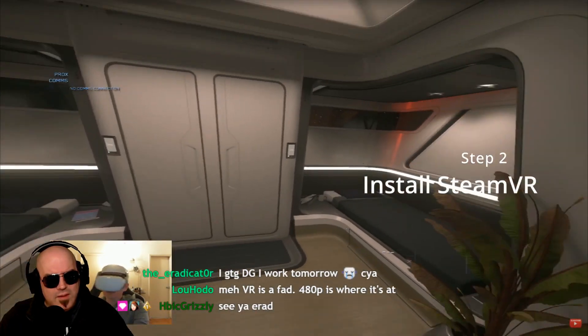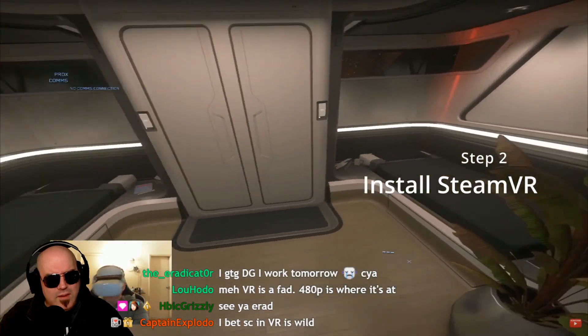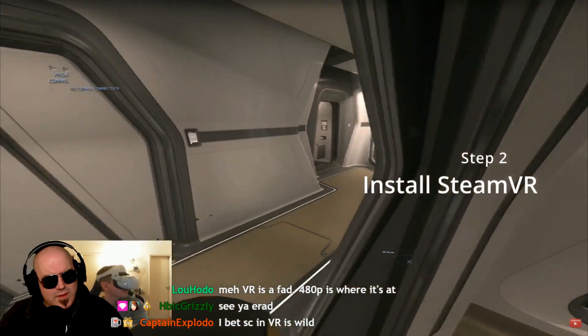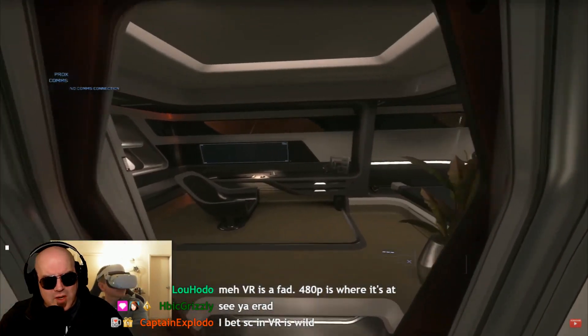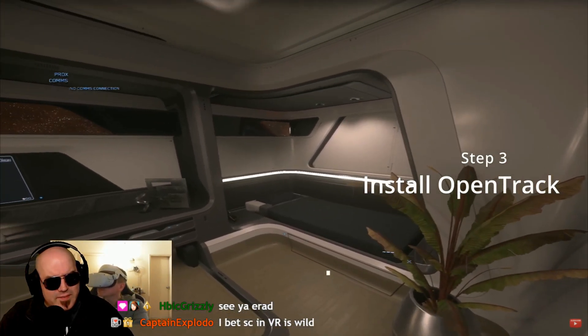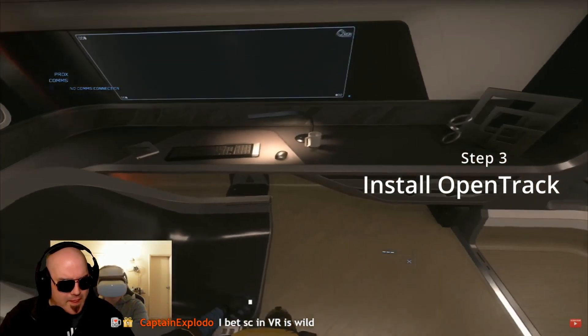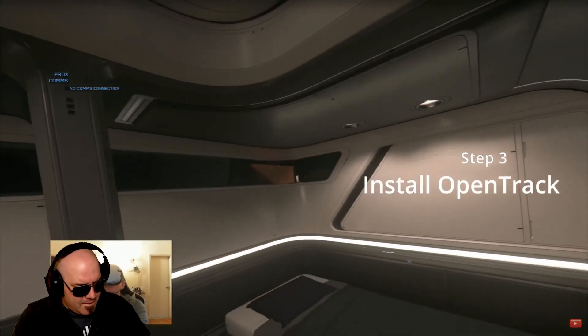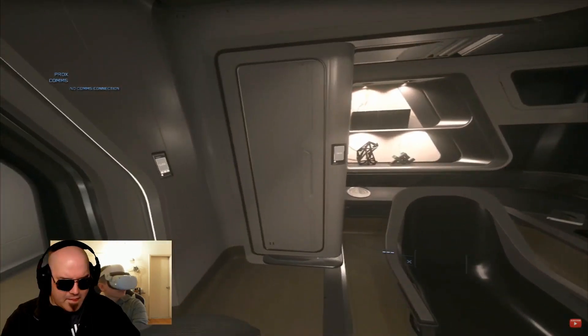This should be pretty straightforward. You may need to install Steam if you don't already own it, and then from within Steam you can install SteamVR. Download and install OpenTrack. OpenTrack uses SteamVR to capture your headset's head movement, and then outputs it to games like Star Citizen, mimicking a head infrared tracker.